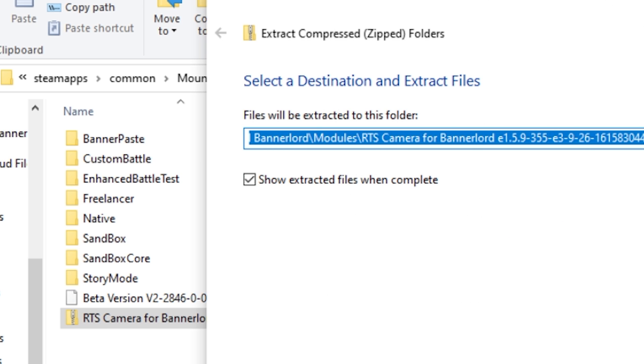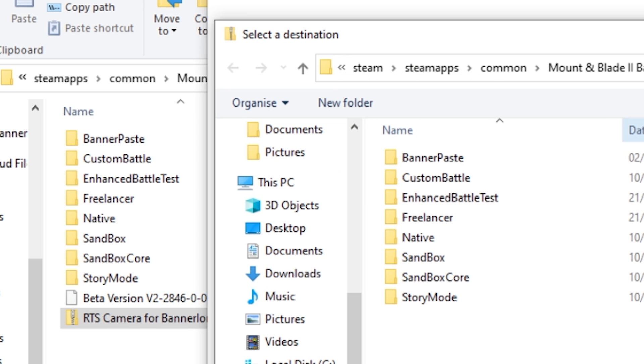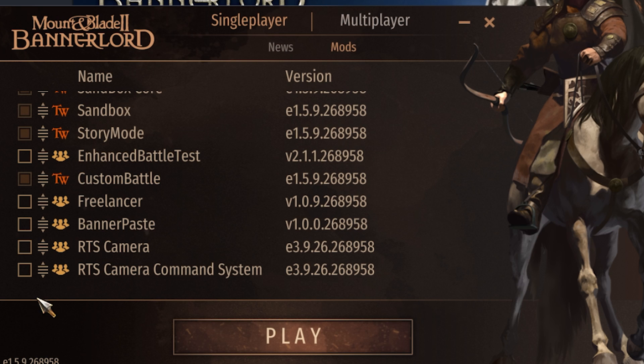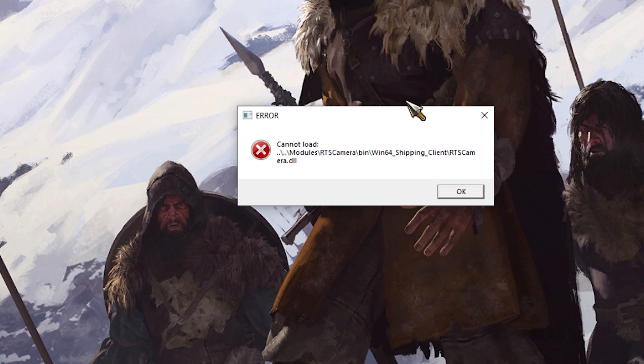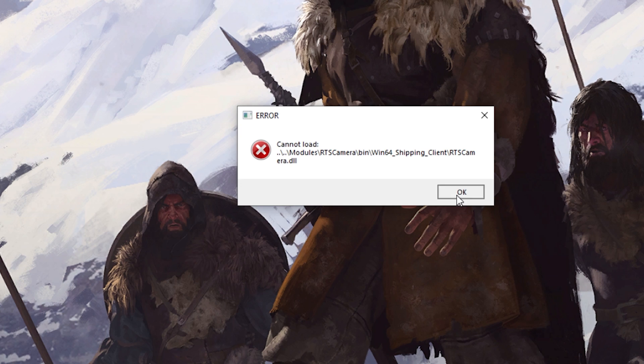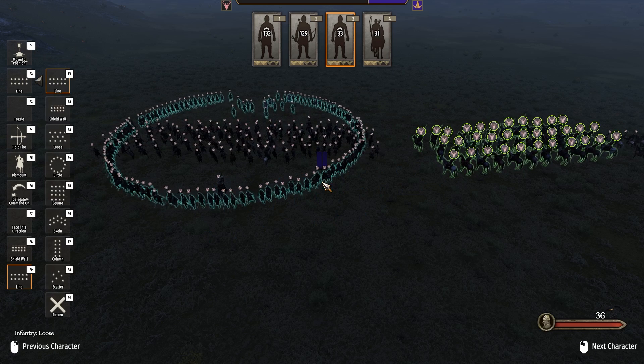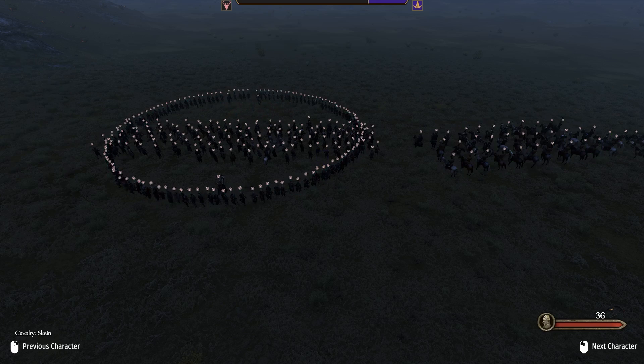You've got the mod in the right place, so go to launch, launch the game, click Single Player, click Mods, and make sure your mod is ticked. Two things are going to happen: the game loads normally and your mod is working, or you will get an error. If it works and that's all you wanted — great, you're done. I've only wasted three minutes of your time, so drop a like and have a good day.